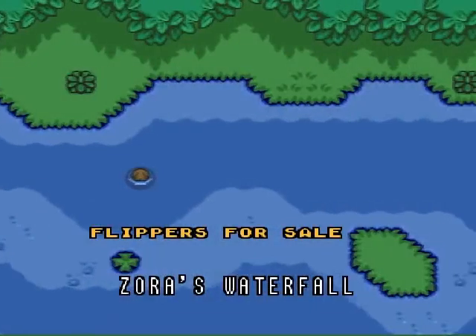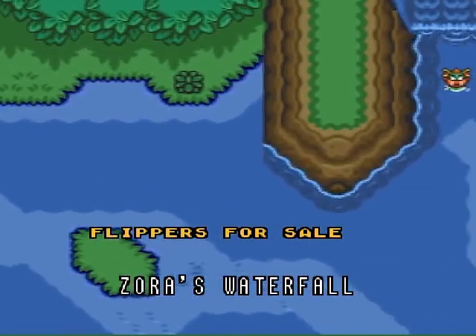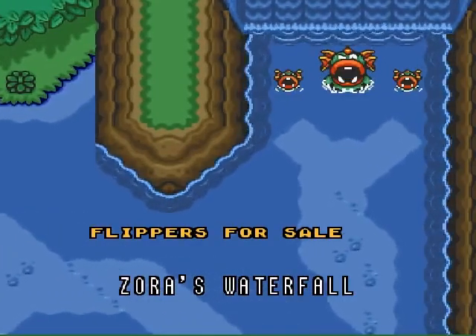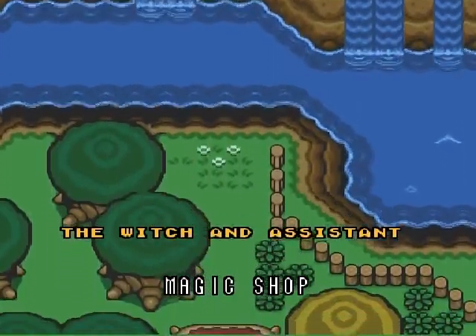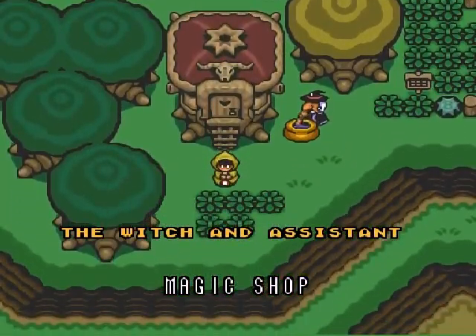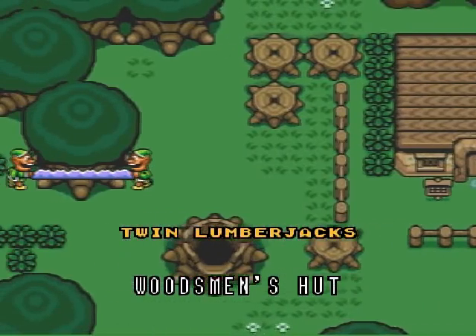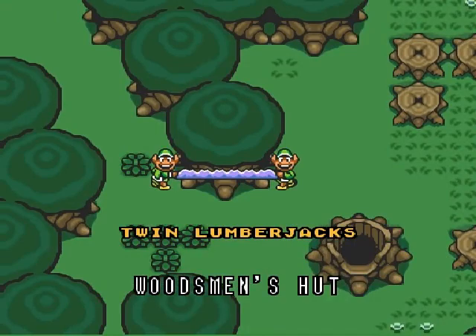Even our uncle who's been sitting in the dungeon for the entire game, stabbed and supposedly dead, has survived - pretty good! The Zoras continue to run a racketeering operation, selling flippers for outrageous prices - yeah, I'm on to you guys. The witch sold us some discount potions so I'm happy with that - all I had to do was give her one mushroom. The lumberjacks never did cut that tree down, but just call Link over and he knows how to knock them apart, so you guys will be alright.